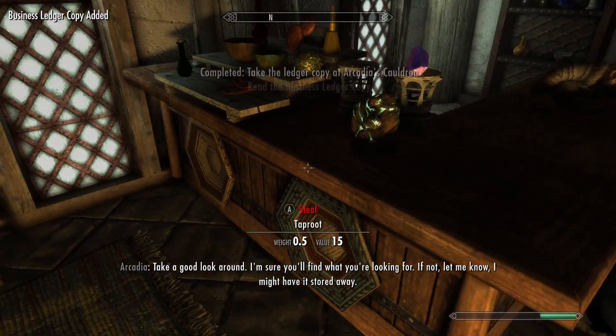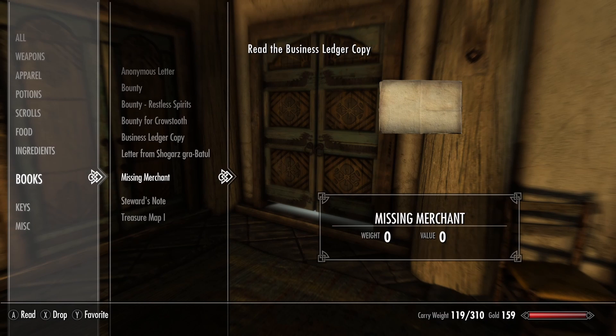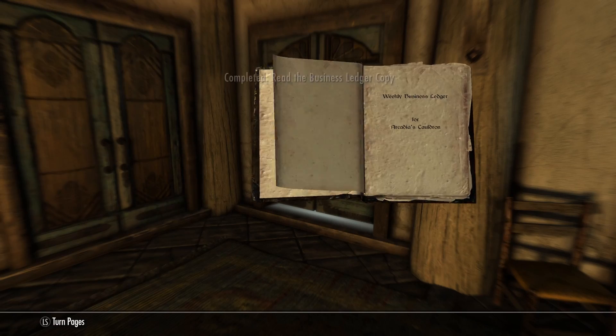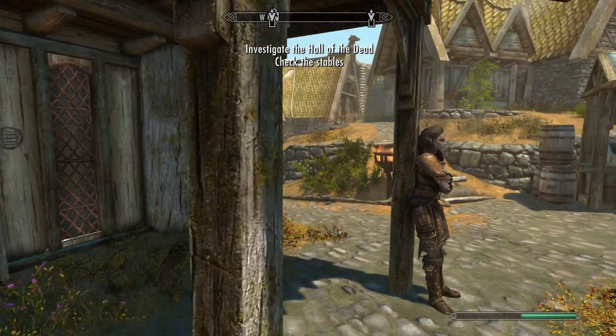You're going to read the note. Basically, there's an assassination plot against the Jarl. You're taking a ledger to see anybody who has purchased poisons. You're going to go to the stables to get the staples — bring a few of them.